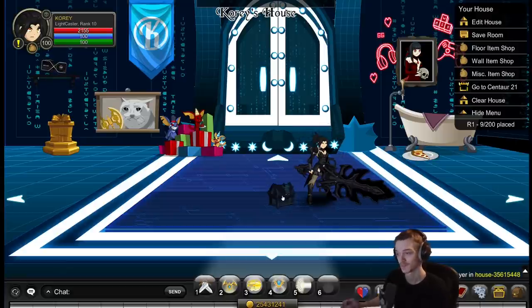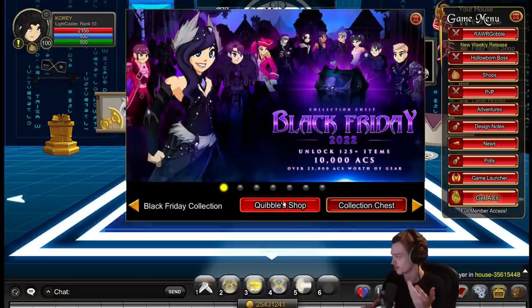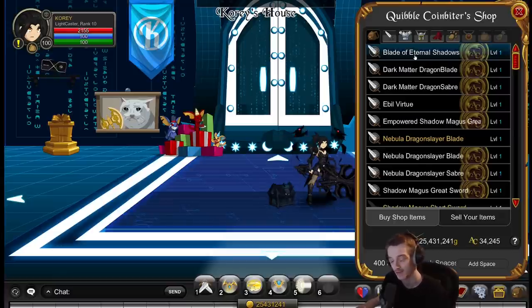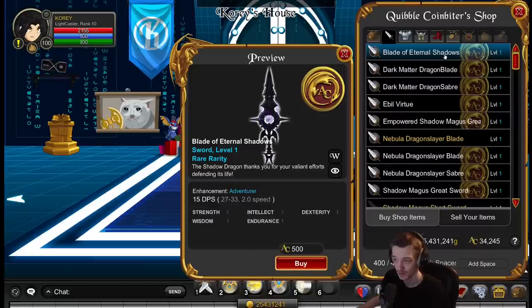Today they actually added more items to the chest after the midnight update. I haven't seen them yet, but we'll look at them in this video. I'm going to use the actual Quibble shop that has the AC price tags on everything, because it's better to know what they're actually asking for items individually so you get a better idea of value. I have bought the chest, so that probably tells you I think it was worth it for myself.